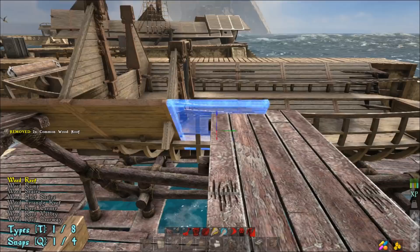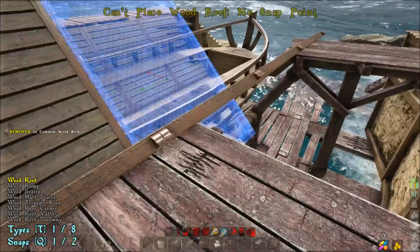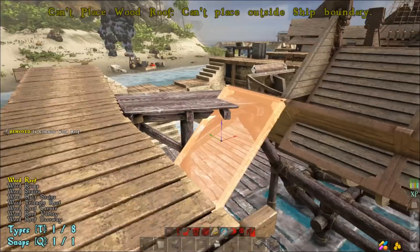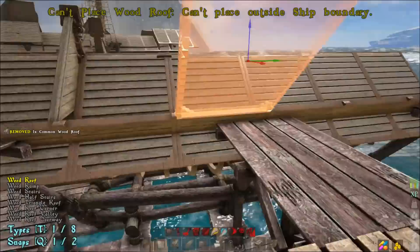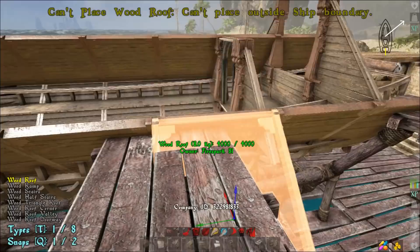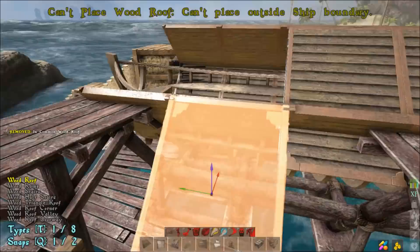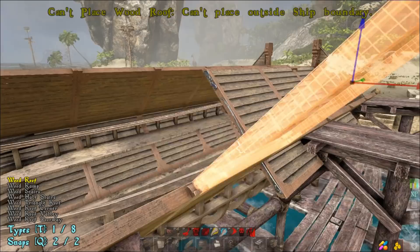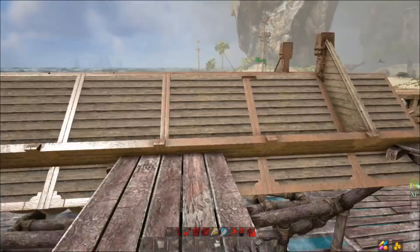Once you're at this point, take your sloped roof again and go to the inner one, doing the same thing all the way across, lining those up. I'll give counts as best I can. Then continue placing across here — if you fall, just snap it through and get that last one in the back, making sure it snaps there. At this point you should have used 24 sloped roof pieces.